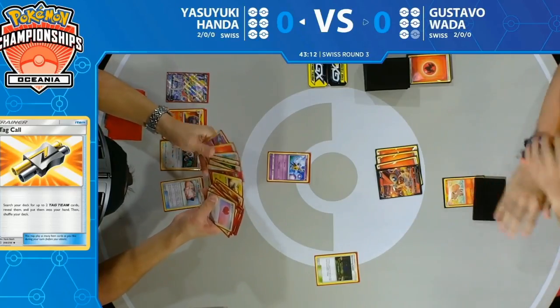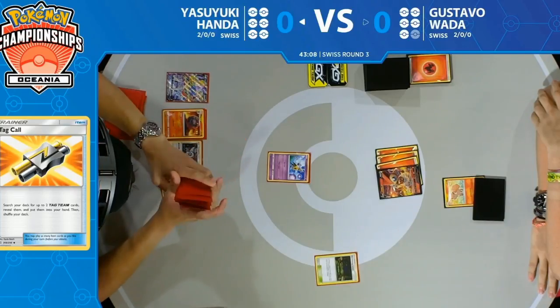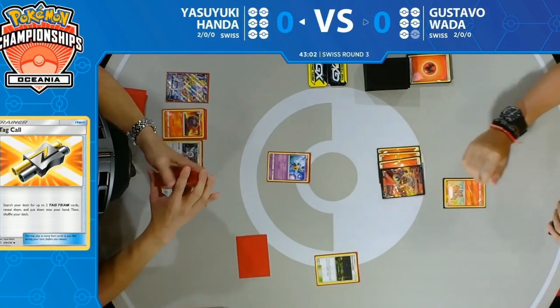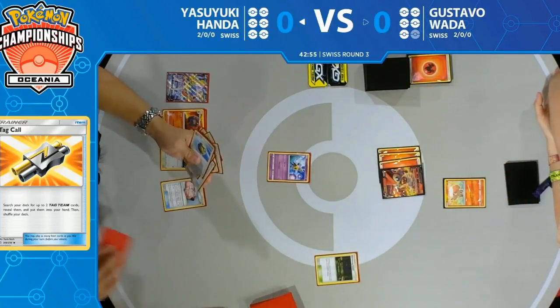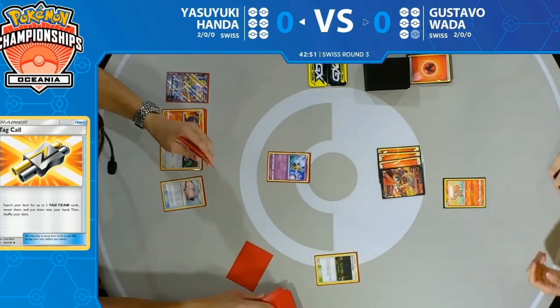Mareep or Air Balloon — both could be pretty good choices. Air Balloon will allow him to retreat the Girafarig into the Lillie's Poké Doll this turn. But he's going to have to watch out to see if Gustavo can actually set up Ninetales — probably the biggest card in this matchup, with Nine Temptations being able to gust a Pokémon from the bench.